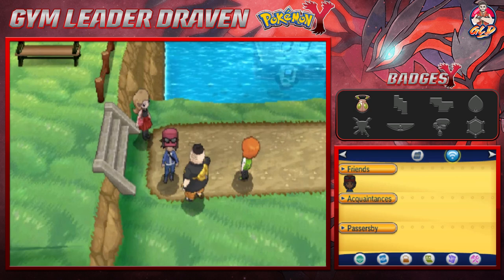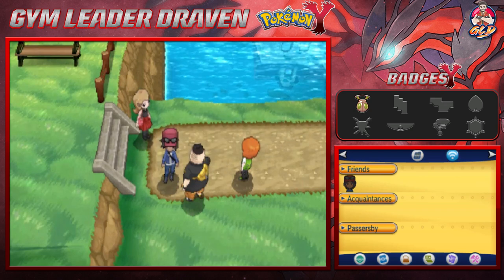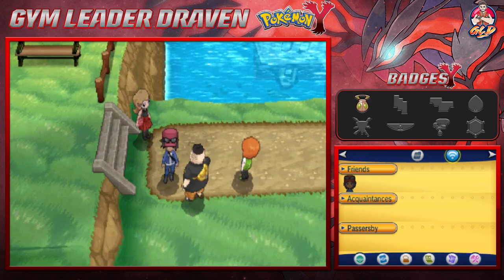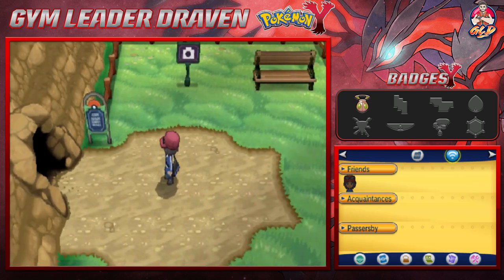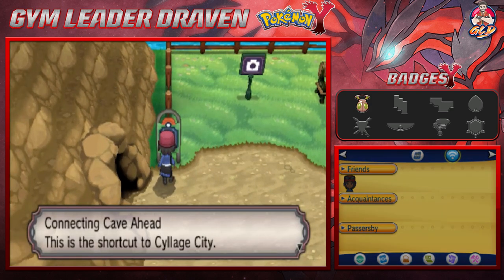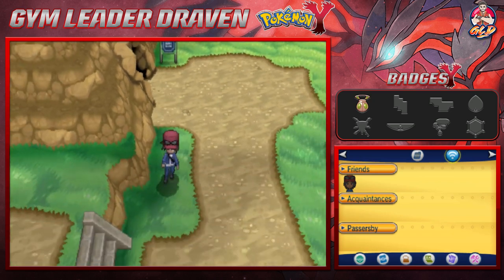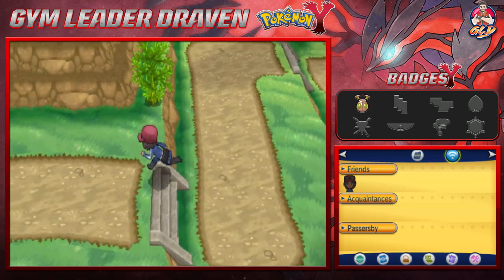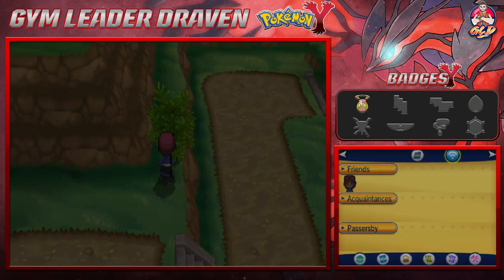What's up guys, it's your host Draven, welcome to another episode of our Pokemon Y walkthrough. In our last episode we went through some castle and battled against the power rangers. Now it is time for us to go into the Connecting Cave all the way to Cyllage City and Ambrette Town — well, actually we have to go to Ambrette Town first because we need Strength.